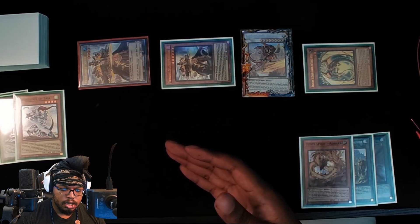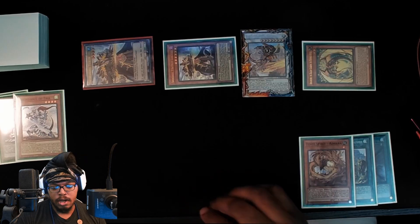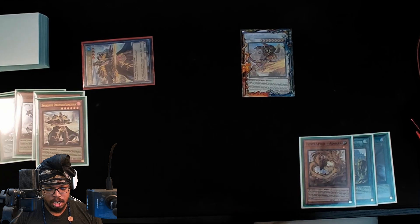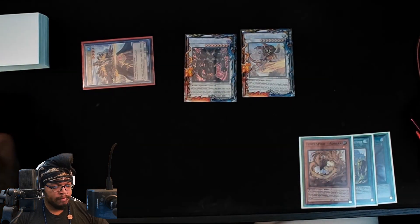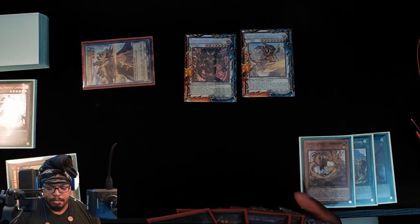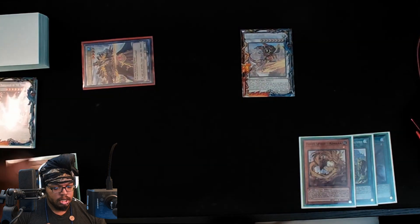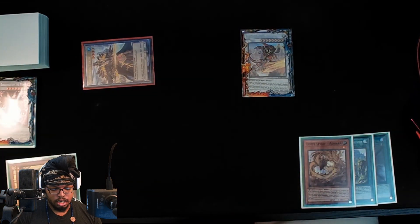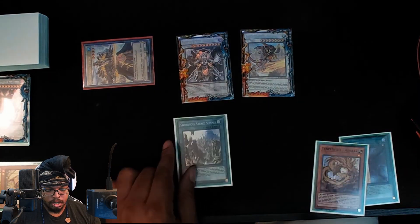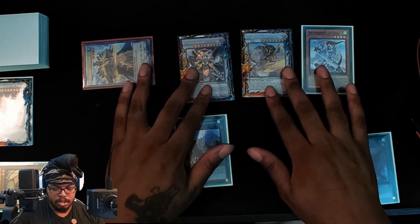Let's make the level 8 Baron here — burn our opponent for 12. Now we're going to banish Apple Dragon for its effect, summon our token, and synchro summon these two into Chaos Angel. Now we're going to activate Summit and target our Taya here, summon out Taya.